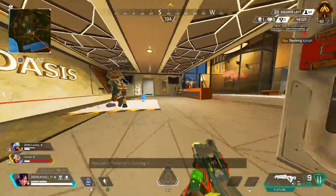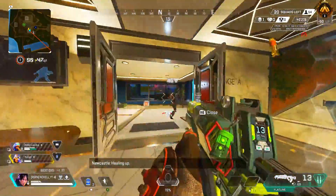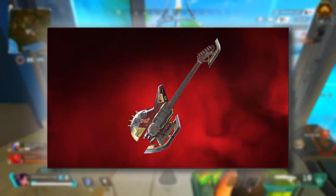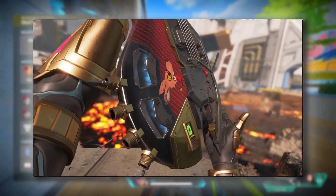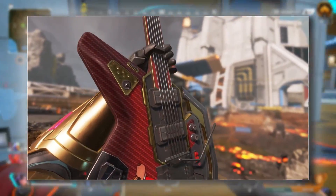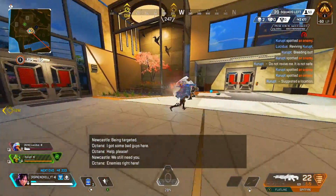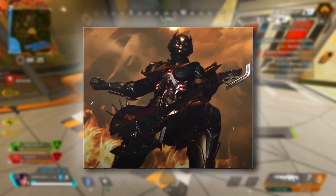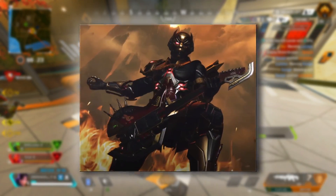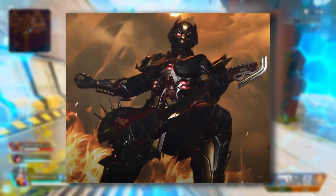Even with the new LTM and World's Edge After Dark, the thing people are most excited about is Razor's Edge for Fuse — a brand new heirloom which you can see here. The animations on it are absolutely fantastic and the design is very cool. It looks like you'll be able to carry it and whack people, because there is a little axe built into the base of the instrument. It's got that little hyena Fuse dog that has shown up with this character a couple of times, and overall it's probably one of the best heirlooms designed in the game so far. You can see an image of him holding it with his brand new skin, and honestly it's probably one of the coolest matching skin designs we've ever seen in Apex Legends.